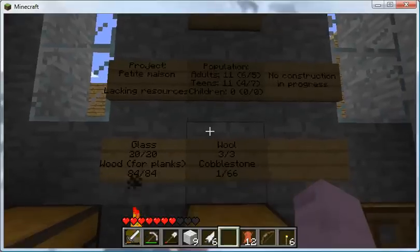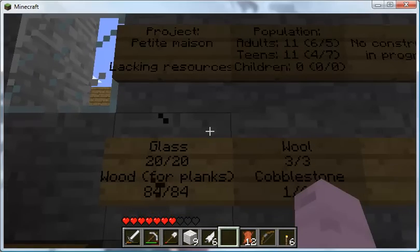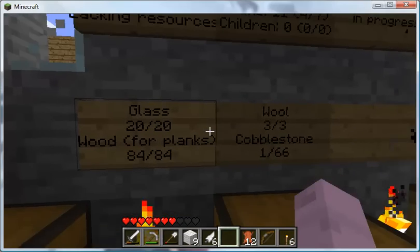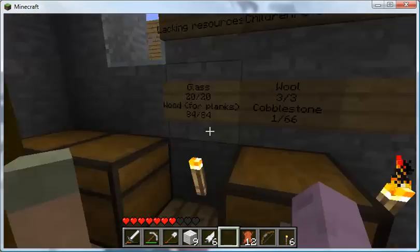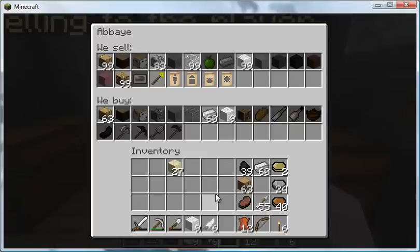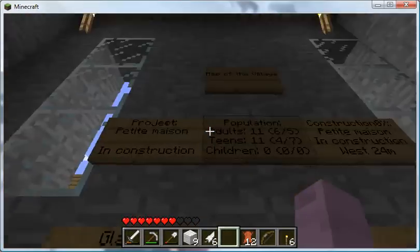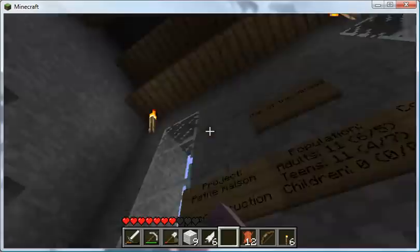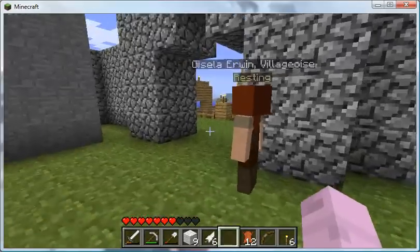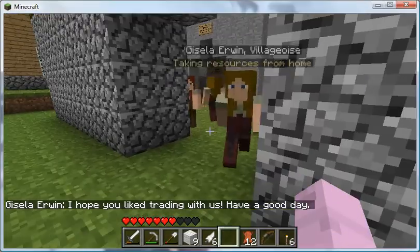Back in the town hall, you can see that in order to build the small house it takes 20 glass, 84 wood, 3 wool, and 66 cobblestone. I might have that cobblestone — I do. Holding control and left clicking sells stacks at a time, and if you have less than a stack it sells everything you've got. Now they're all set; they're building that next to the plot. Here comes the woman to collect those materials for building.